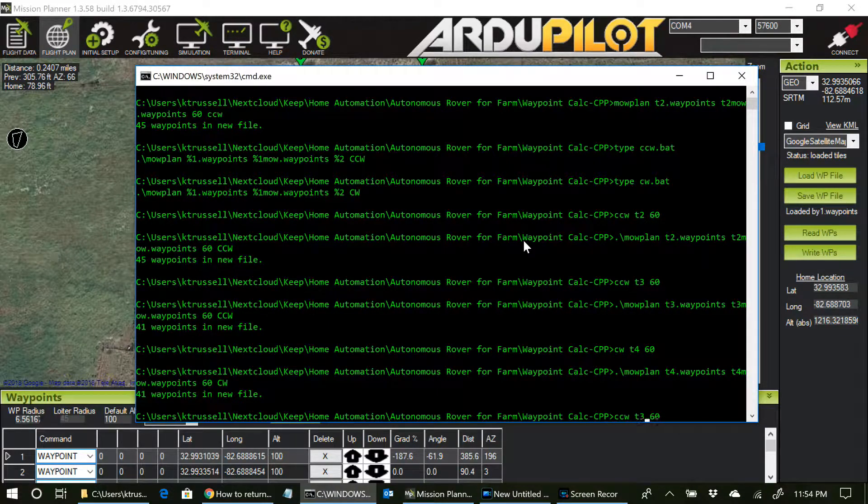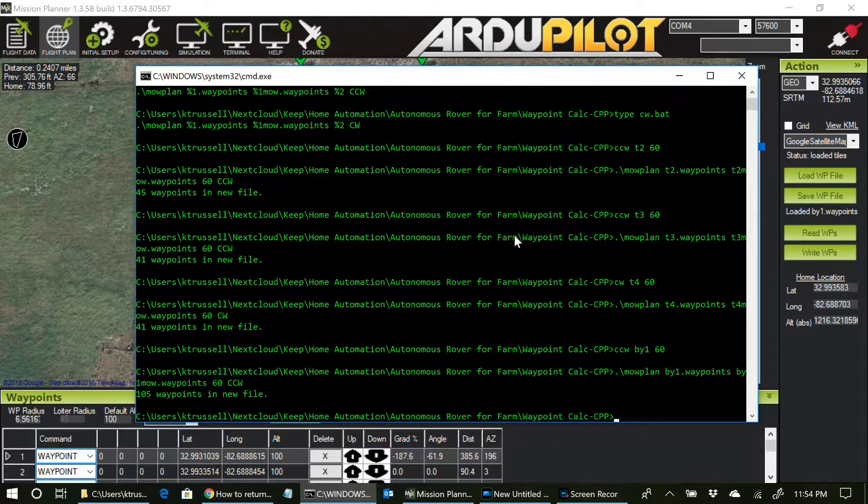I can do my counterclockwise BY-1 at 60 inches. I'm actually mowing at 36 inches right now, but this makes the passes a little wider apart and easier to see in Mission Planner while demonstrating. You can go very small with those numbers and you'll get a lot more waypoints. I'm hitting enter — notice it created 105 waypoints in the file BY-1.waypoints.